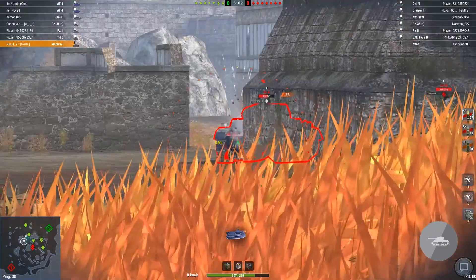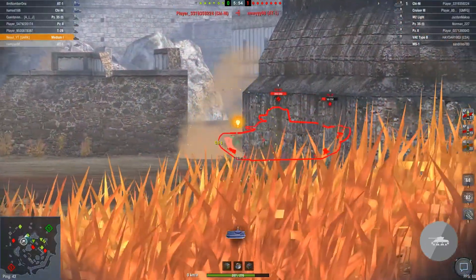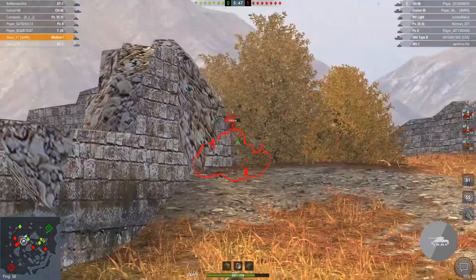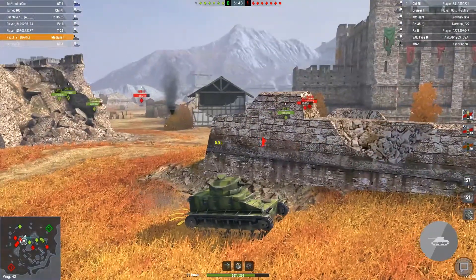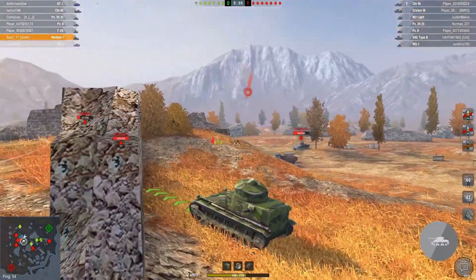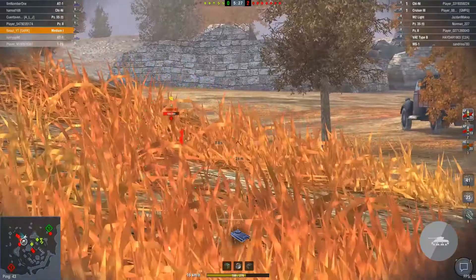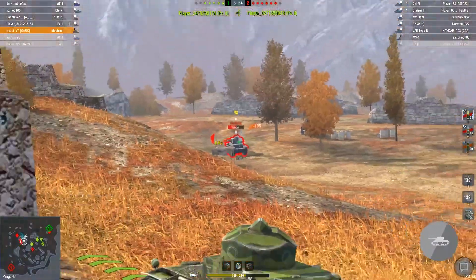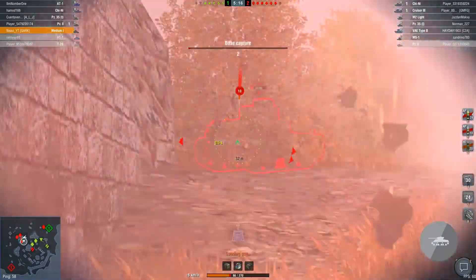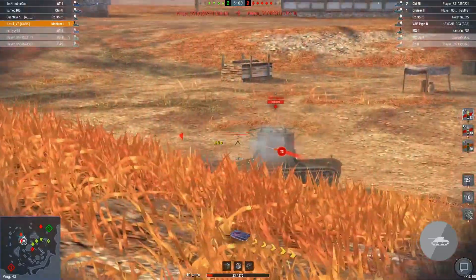The auto loader does 135 damage per clip, has 15 shells, and loads quite fast. The negative is it has very low penetration — 26 millimeters — so we might not be able to penetrate enemies. On the other hand, we have the tier two 57mm cannon. It penetrates 47mm with AP shells and 60mm with APCR. It deals 90 damage with AP and 120 with HE shells, and HE has 70mm penetration.